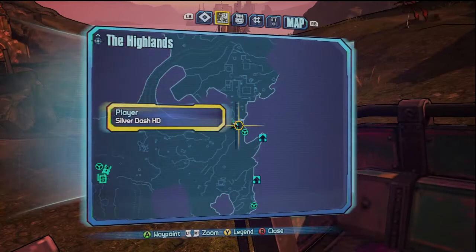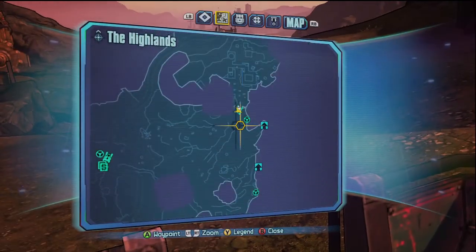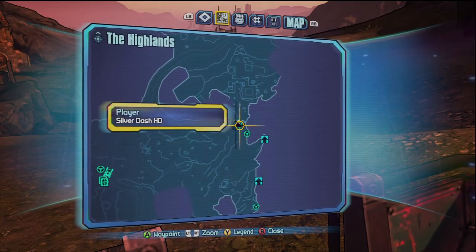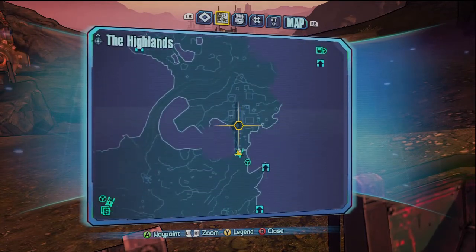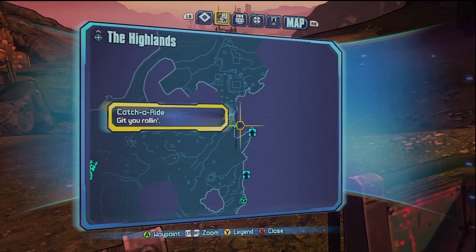So you want to come here to the Highlands. I'm going to see if I can zoom out — well, I can't zoom out of the map. Anyways, you come here to sort of the middle area to the right, next to a Catch-A-Ride.